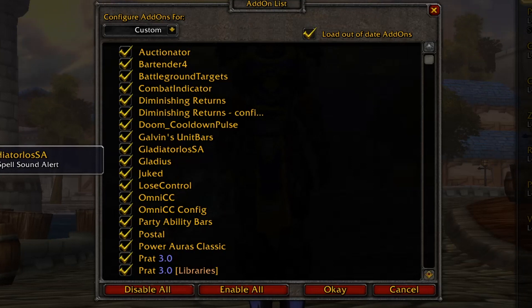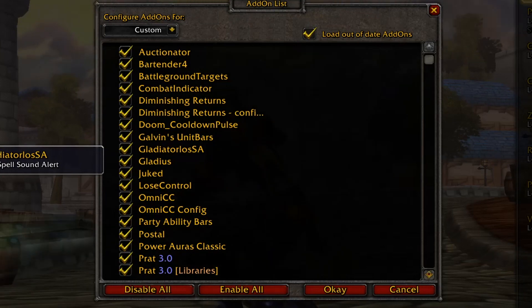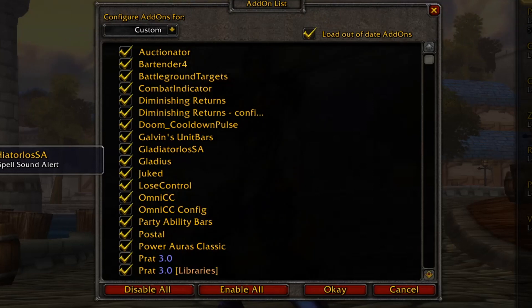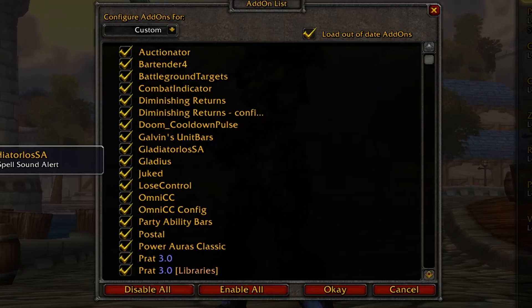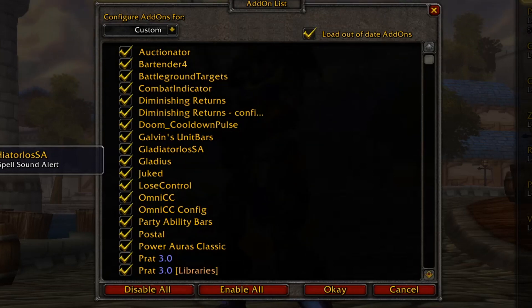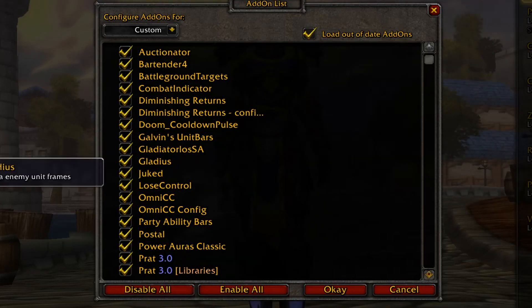Gladiator LOSSA is a sound alert for PvP instances and also World PvP. You can enable or disable it for BGs, Arena, or World. It uses a female voice to track the cooldowns and abilities of your enemies when they use them. Gladius is the classic arena enemy unit frames add-on for arena.